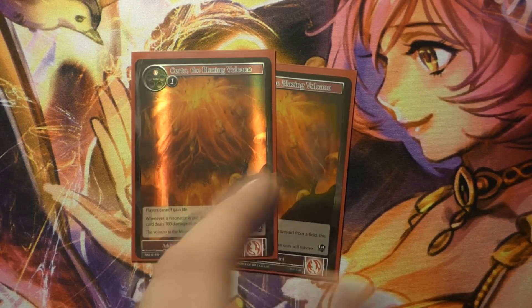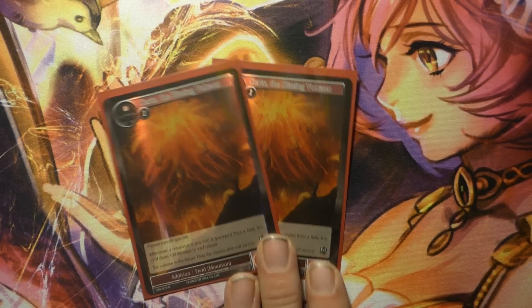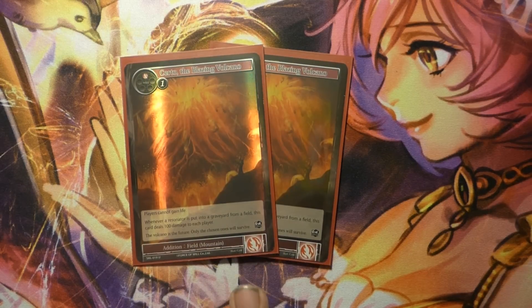Two Cerdo. In the meta, Vlad was still mentioned as a problem, so you want to throw Cerdo in to at least shut down that life-drain version of Vlad. All they can do is take life from you and no longer gain it.